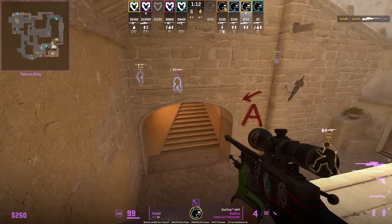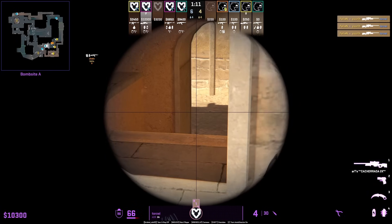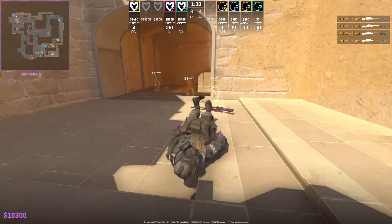Fallen shows off his signature move on Mirage where he drops down from the platform with an AWP. Anyone holding from the right side is not going to be able to spot him.